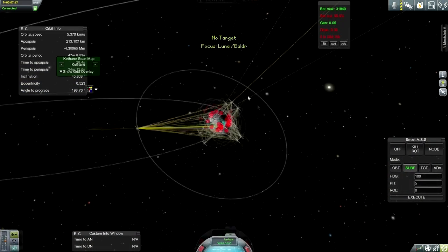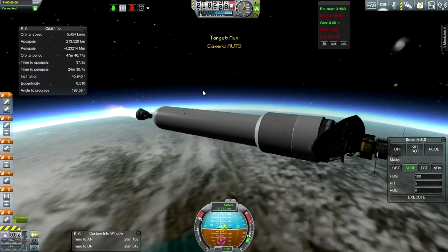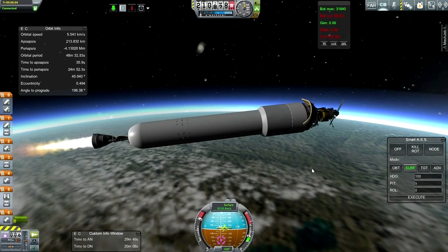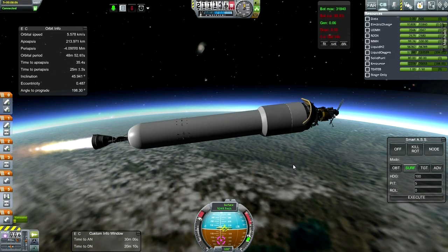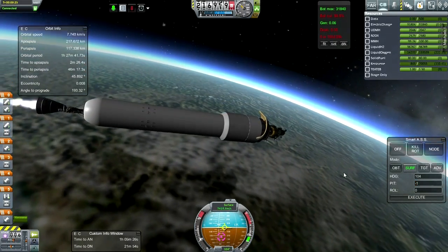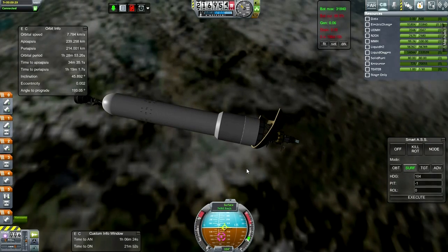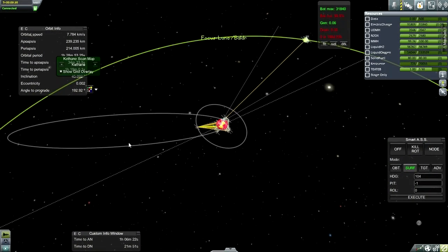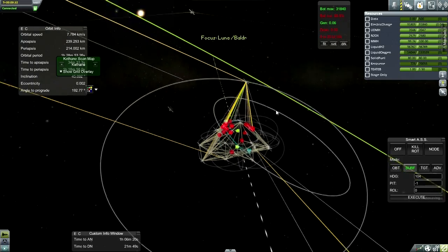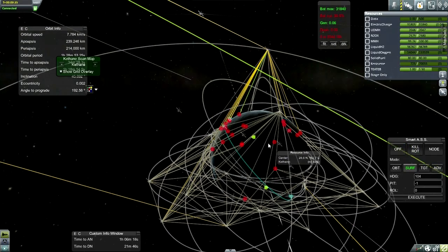I double clicked accidentally and now I don't have the moon as my target. The antenna extension worked — the flight computer is not interfering with it now. I also extended two of the solar panels and we have plenty of electric charge to spare. Orbit is 239 by 214 — very good. Well, for the second launch of a rocket it's pretty good. With all the possible stations being mission controls, the whole Remote Tech web has gotten quite a lot more complicated.